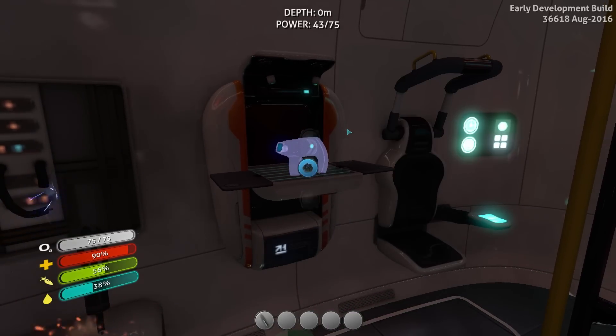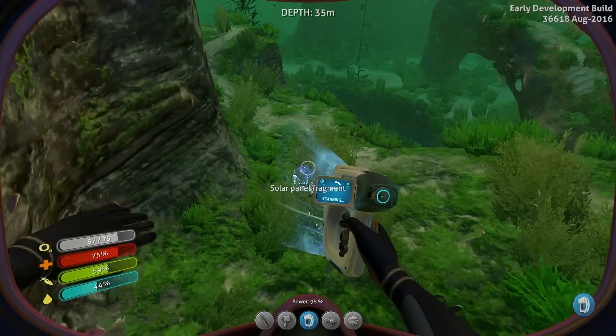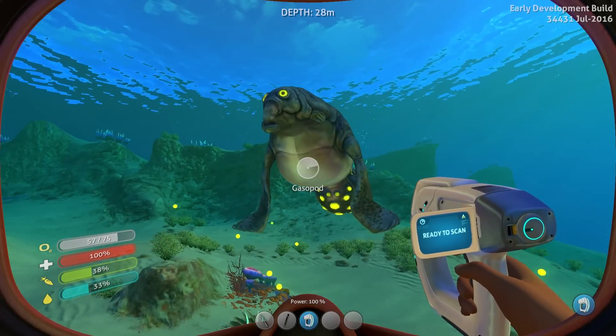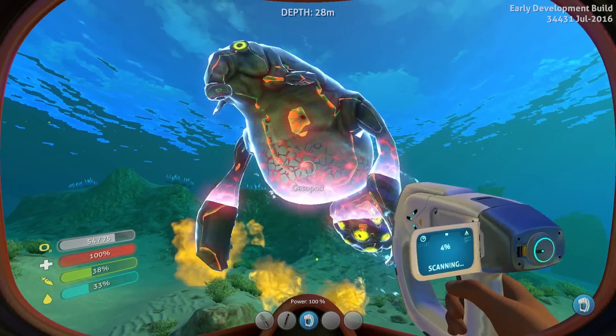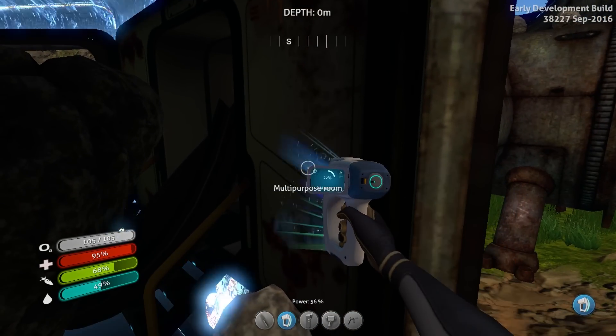The scanner will allow you to collect blueprints by scanning any fragments you find lying around, and also learn about flora and fauna throughout the ocean. So long as you are holding a scanner in your inventory, you can see an icon pop up in the lower right corner of your screen whenever you encounter something scannable.